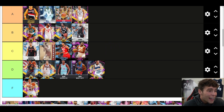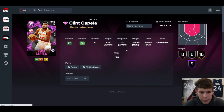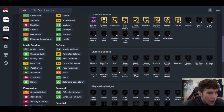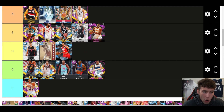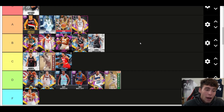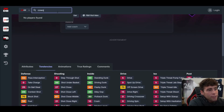Clint Capela — some people really like using his cards, but I don't know if I'm one of them. His speed and lateral quickness are fine, interior rebounding is fine, but is he next-level good at anything outside of his great defensive badges? He doesn't even have Hall of Fame Interceptor. I don't think Clint Capela is bad, but I don't think he's quite as good as Andre Drummond — he's on that same level but just a little bit worse.